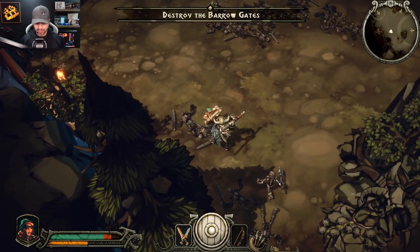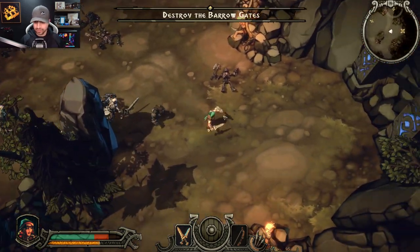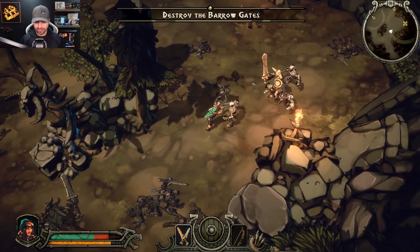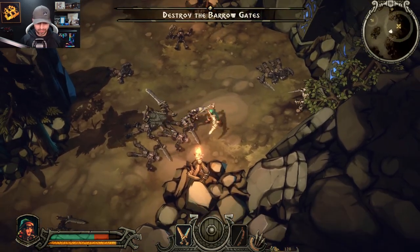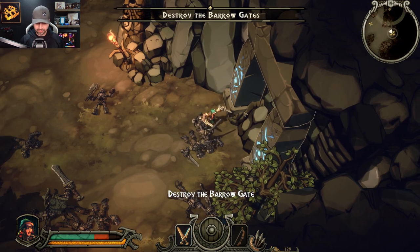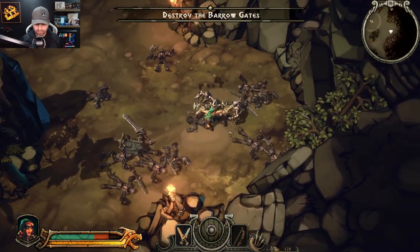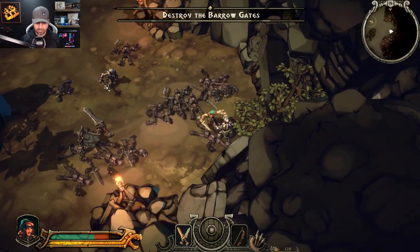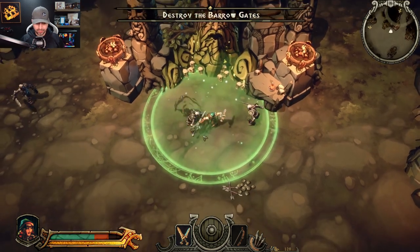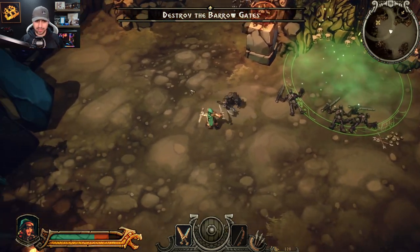It's another gate. Why do they keep coming? Killed a big one. Now just one at a time. We got this. Got another potion. So this is a little shrine that's going to help me. There must be another gate. I see it on the map. There's gates everywhere.